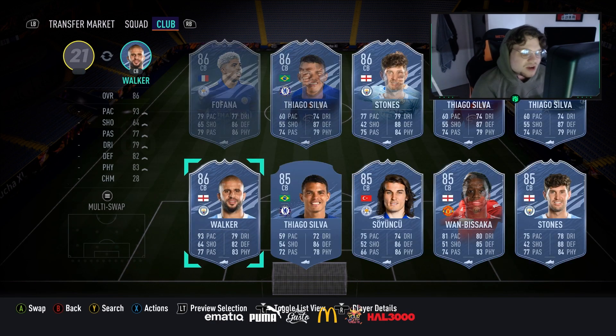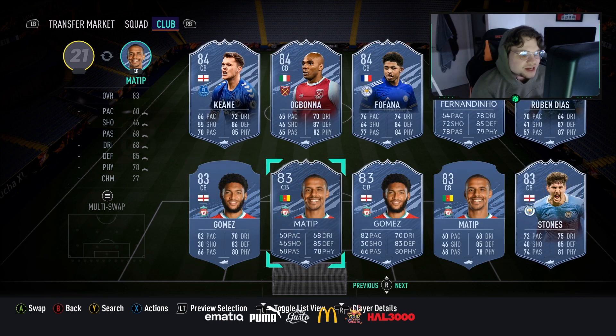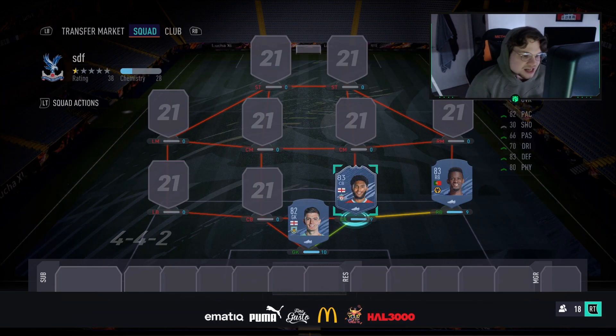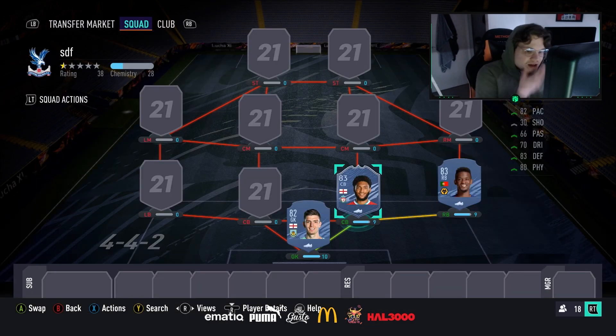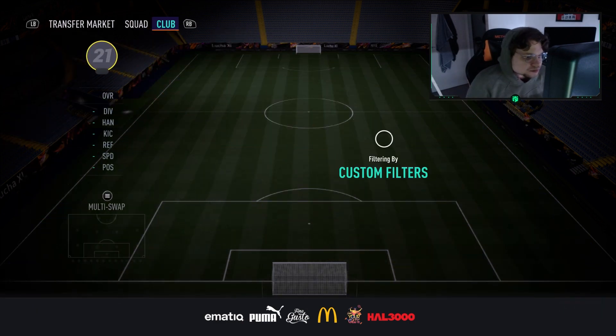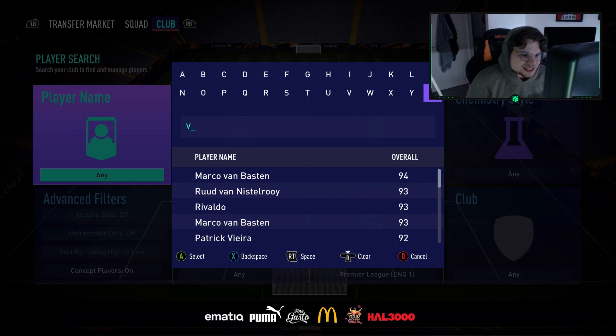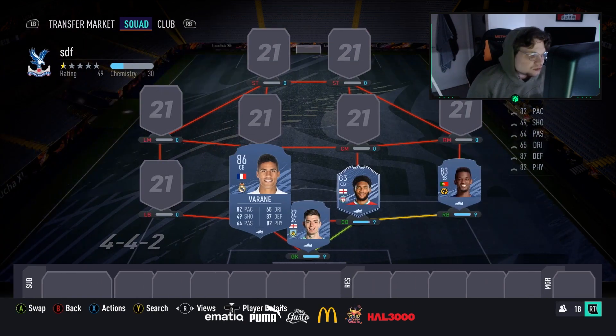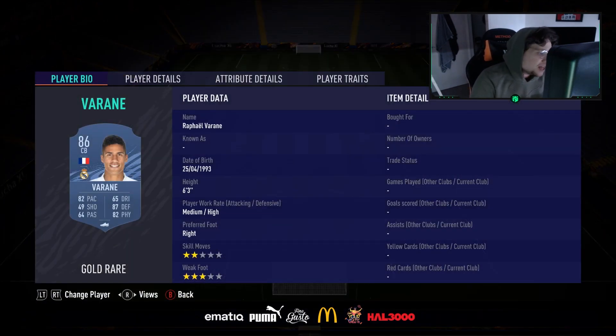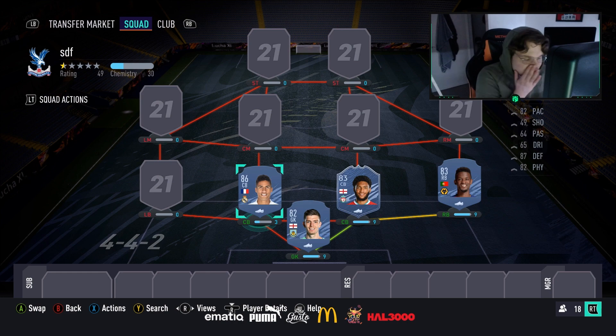Into the right center back, we've got the 83-rated Joe Gomez. He was ridiculously good at the start of the game — not sure how he holds up now with all the upgraded special cards, but he's definitely a decent option. Six foot two, medium/medium, 82 pace, 70 dribbling, 83 defending, 80 physical, 66 passing. Then in the left center back we've got Varane — 82 pace, 64 passing, 65 dribbling, 87 defending, 82 physical, six foot three, medium/high, two star skill moves.